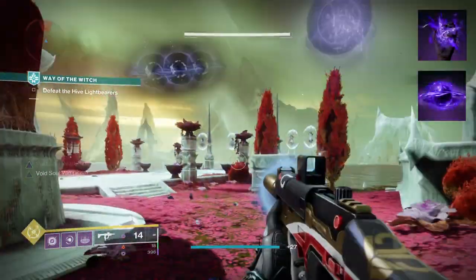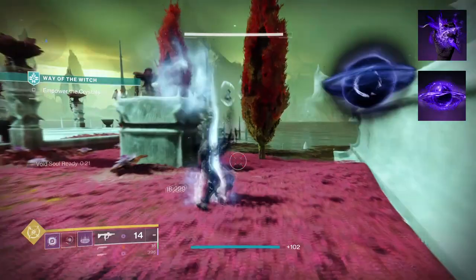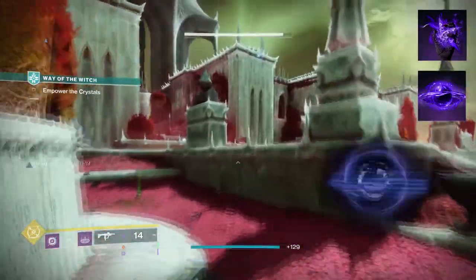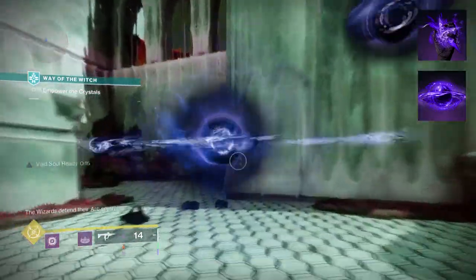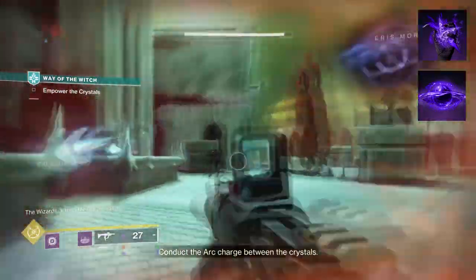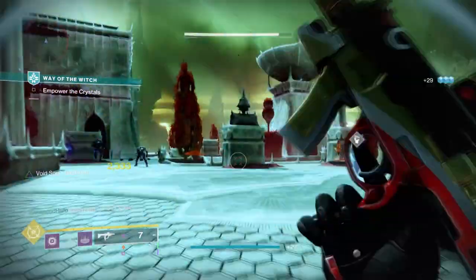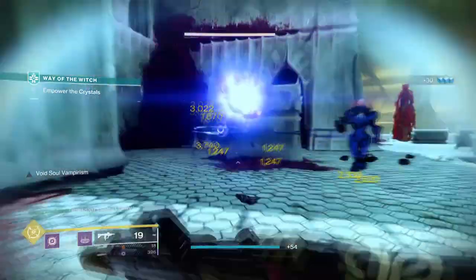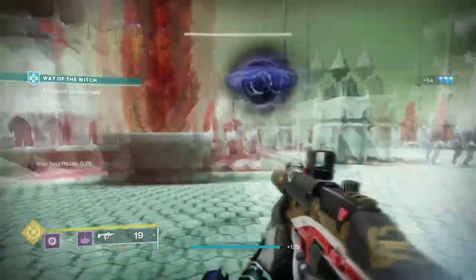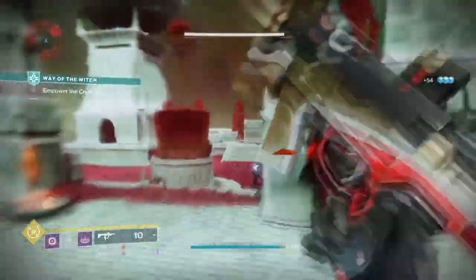To start, you're going to want to have Chaos Accelerant, where your grenades can be overcharged for a different effect. Then you want Child of the Old Gods, where upon casting a rift you cast a void soul. Damaging your target with the void soul will drain them and give you back grenade, melee, class ability, and health. The plan is to combine Briar's effect with Child of the Old Gods to create a non-stop death zone that will slow, suppress, and weaken all in one.